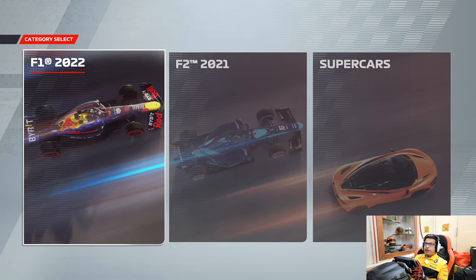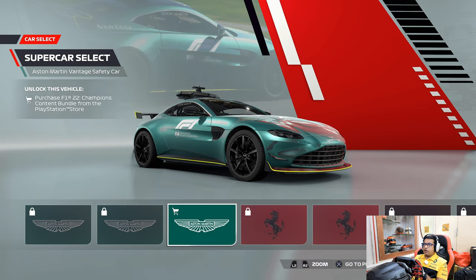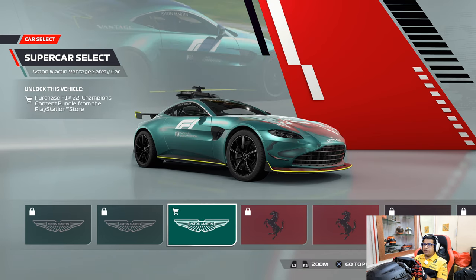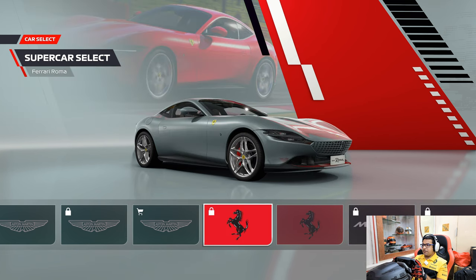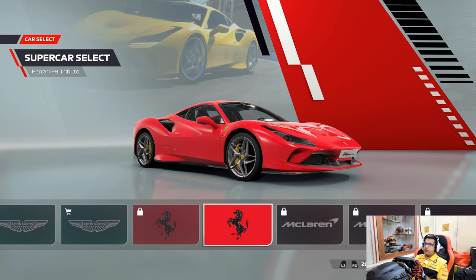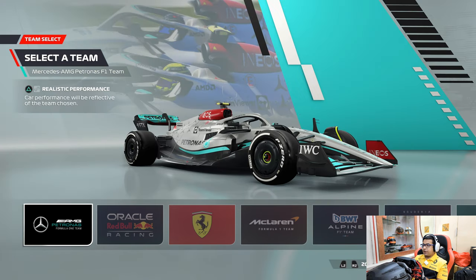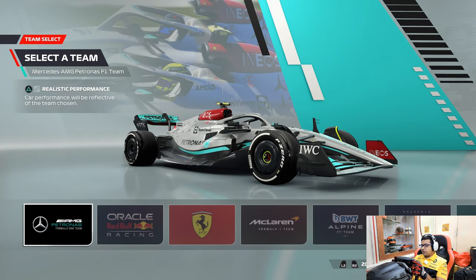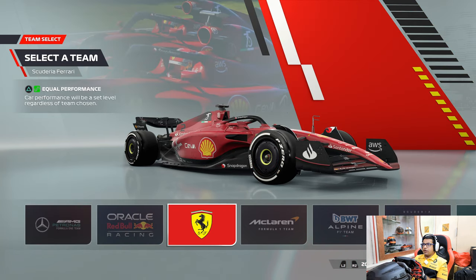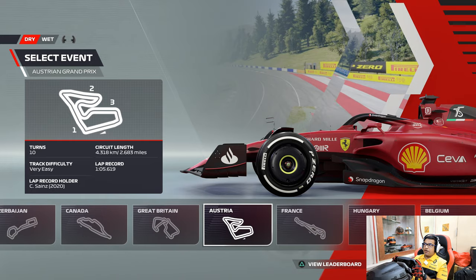Here we are in Time Trial and we've got the option of F1 2022 cars, F1 2021 cars, or Supercars. The 2021 cars are locked — you'd need to purchase the Championship Content Bundle, which I'm definitely not going to do. Since the supercars are also locked, the only car I can use is the Tributo. So let's go straight into F1 2022 cars, select equal performance, and we have that beautiful Ferrari to choose from. Let's head to Austria.